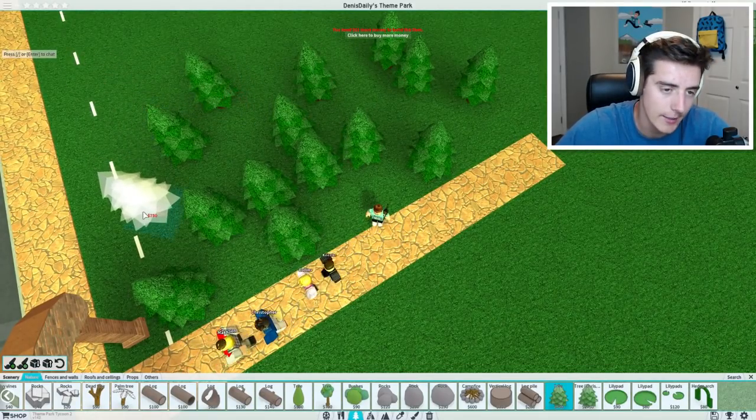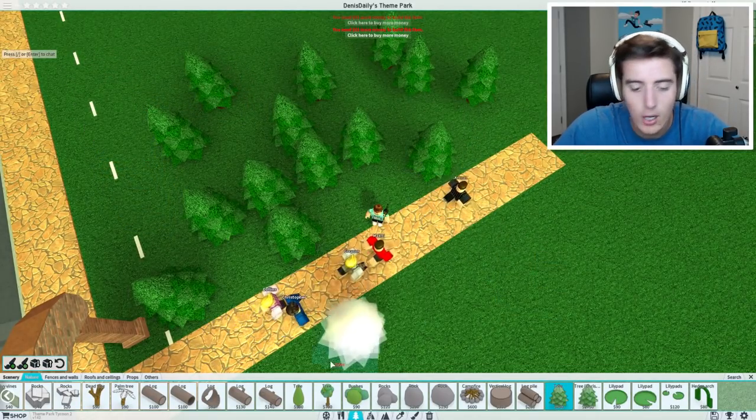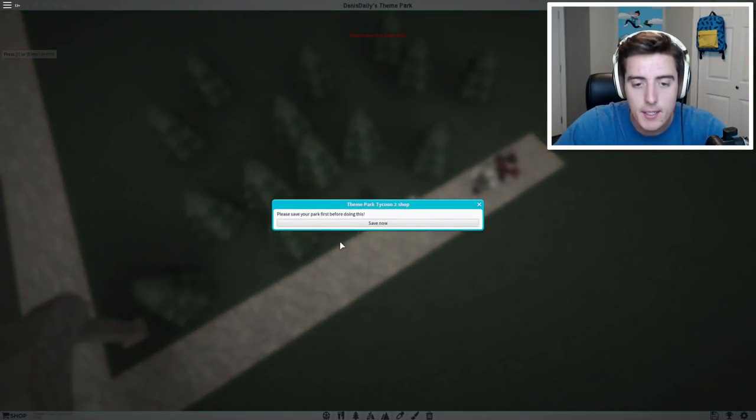Very good — you've got like a nice little forest when you walk in, very Dennis-y and very Canadian. I love it. Oh, I need 52 more money. You know what, fine — we're gonna have to add some money then. Get money!